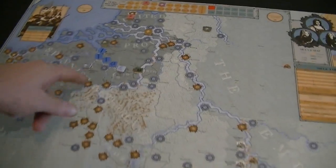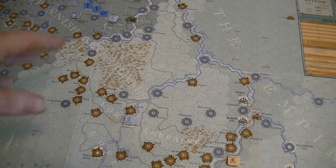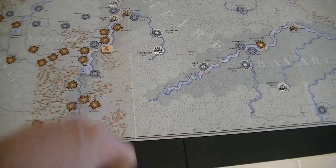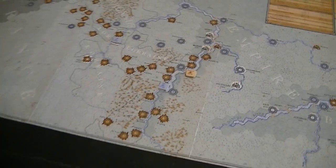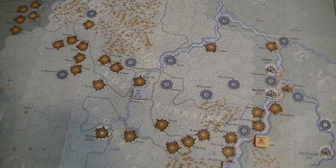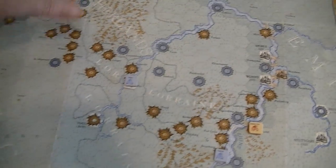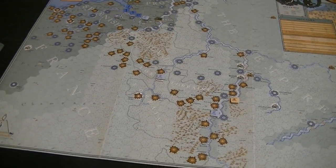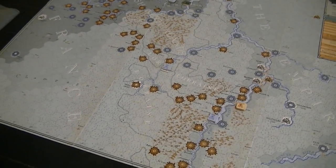There's not really a strong fortified line of any kind sitting across — I get a little confused by the colors, like 'oh this must be French,' but no, the orange is just bigger. There's no real defensive line that the Dutch have up in the Netherlands, so we're going to be able to continue pushing forward fairly easily.